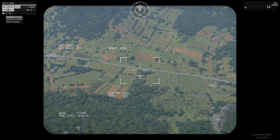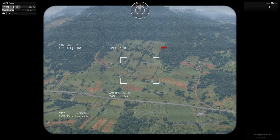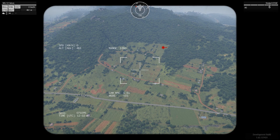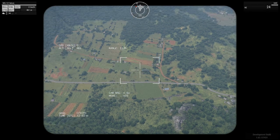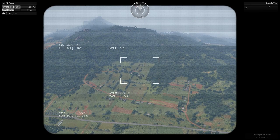Now we'll talk about the weapons available. We've got the HE DARs — the dumb rocket — as we were discussing before. You've got the laser marker, which you use for calling in close air support with guided bombs. And you've got the Scalpel ATGMs — anti-ground missiles. The ATGMs are guided by your crosshairs, not the laser, so you don't need the laser for those.